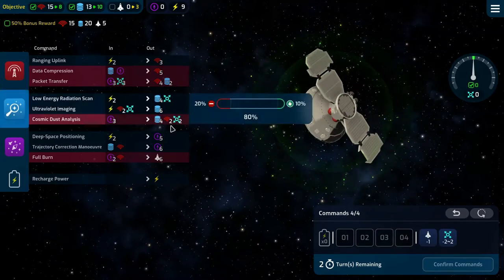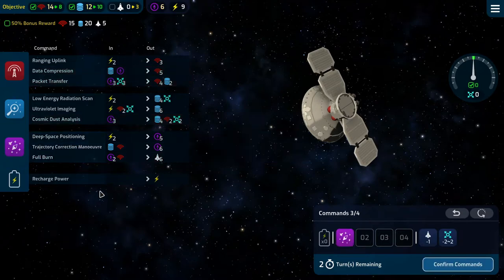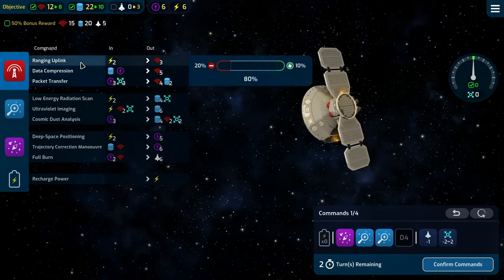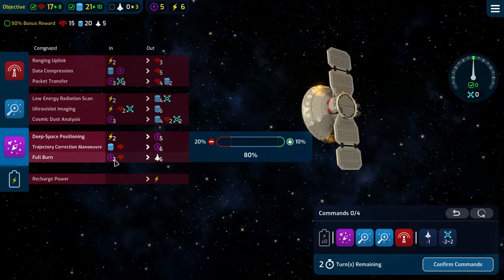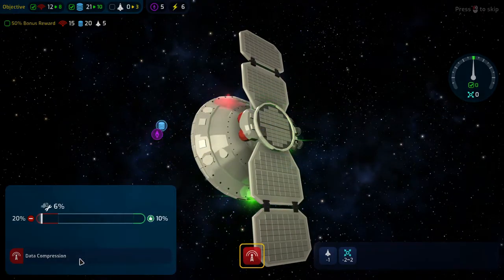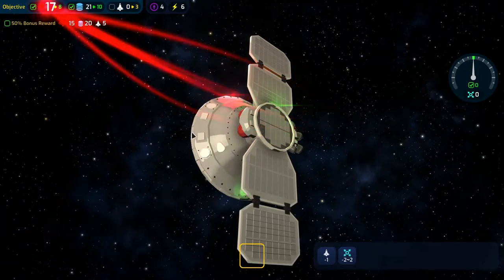The drift fluctuation put us back to zero. Not bad. Two turns remaining, we need to gather some nav and then some comms. So if we do this, that gives us 17, 21, and we have the nav — we can do the burn, we have the extra comms. Confirm. Low energy radiation scan is good. The data compression is not great, but we'll just accept that. We have the extra comms because it doesn't matter.